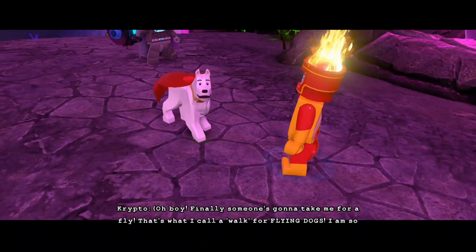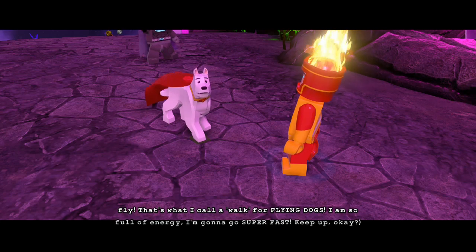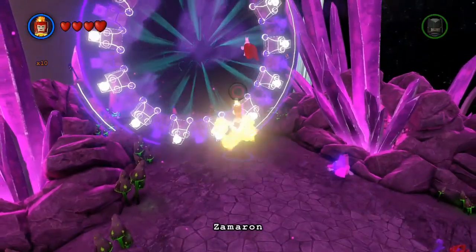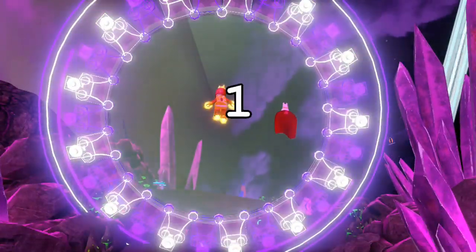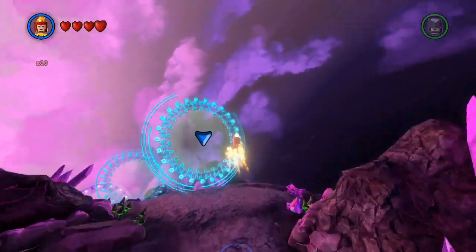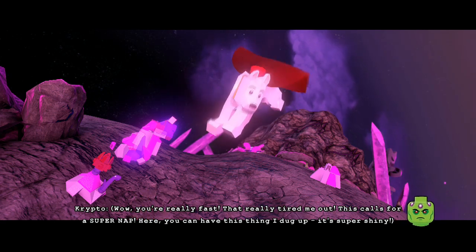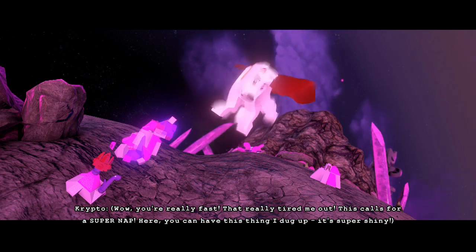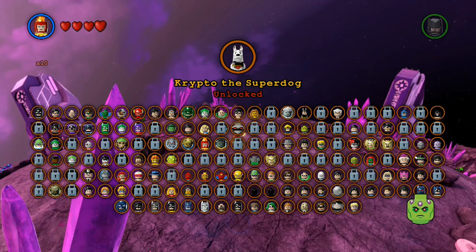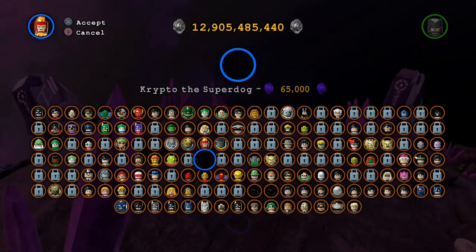What do you want, Crypto? I am so full of energy, he says. He wants to go on a walk. Oh no, it's one of these - take him on a walk. That's his version of a walk, because he's a flying dog. He needs exercise. Come on, fire star. After two episodes, we finally unlock a character. We unlocked Air Bud. It's Crypto, but yes - technically Air Bud. And he's a dog that shoots lasers out of his eyes.